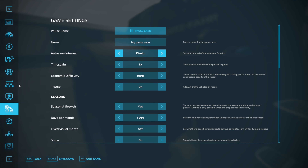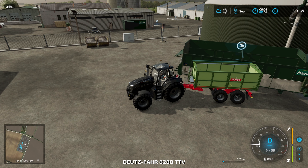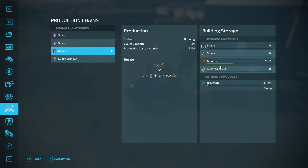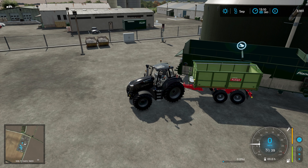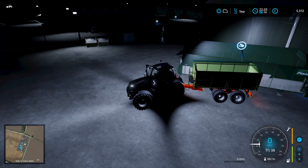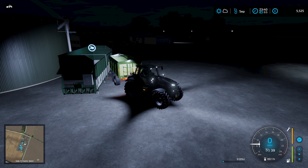Checking the BGA, we still have almost half of it left and so far we've made three grand. Speeding up time to see when we finish processing - it is now 11:40 PM the next day and we have finished. That's one day, 12 hours, and 40 minutes to process our trailer load of manure, and we made five thousand five hundred and twenty-five pounds. Let's jump ahead to the next day to get some daylight and build ourselves a modular BGA.